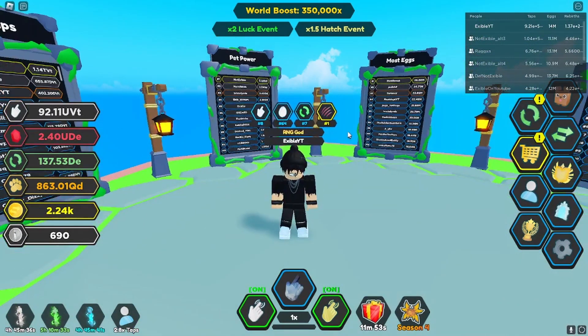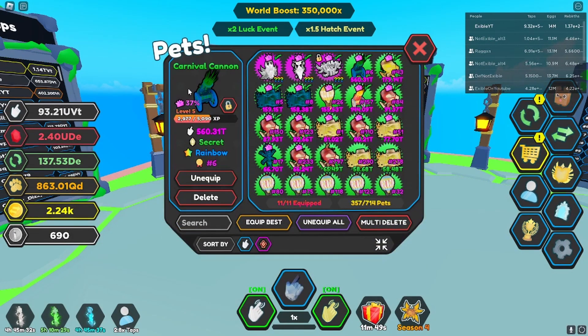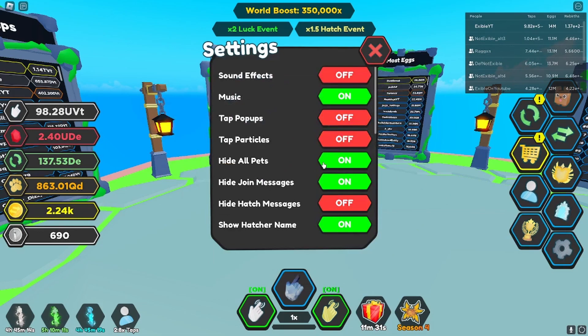I am super excited and I cannot believe that I woke up this morning with a Rainbow Carnival Cannon Tier 2 Secret in my inventory. As you guys can see, at only level five with a 37% enchant, this thing is at 560.31 trillion — that is honestly insane.